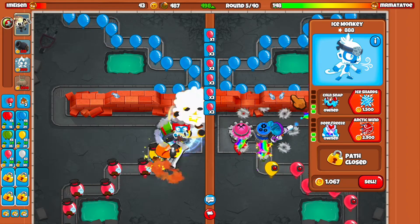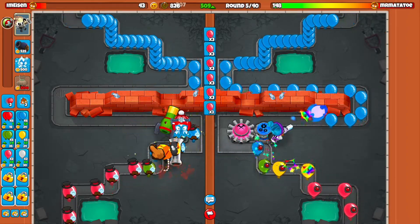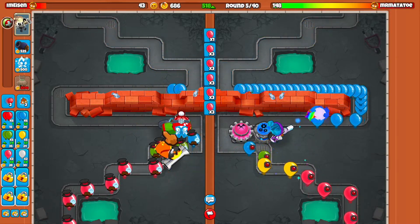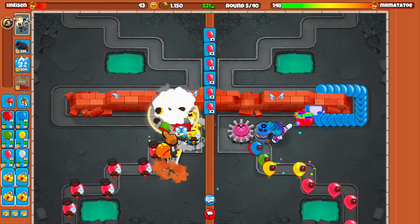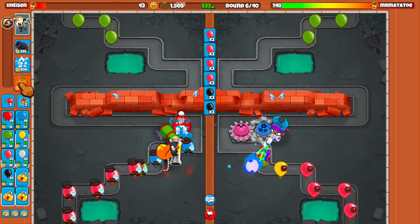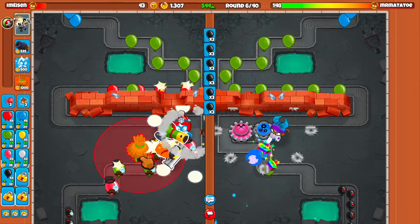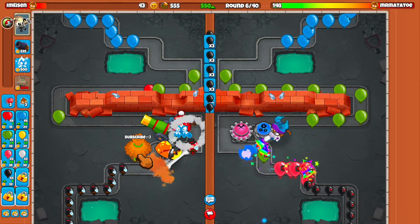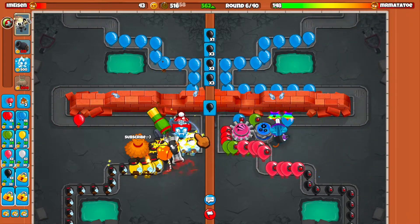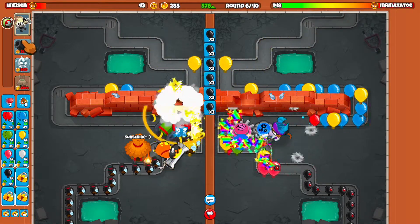Should we upgrade this? I think we'll get an arctic wind eventually, and a snowstorm, and put them right here. But I think the next thing we're going to go for is the village — that's probably going to be the best thing for us. We'll get the village down right here, and we'll be fine against blacks as well. Let's plop the village down and put the bigger radius down as well. I don't think we should leak to blacks — we should be fine here.